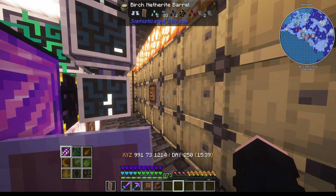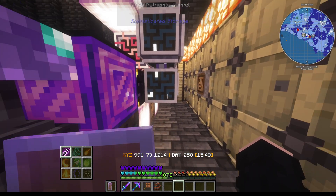That storage controller is linked to this entire bank of double stack upgrade tier 5 netherite barrels. The reason for that is because they can be accessed with stuff on top of them, they're super efficient, and they are relatively cheap.